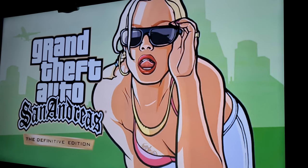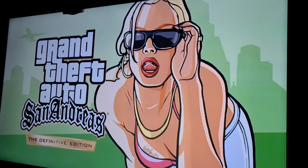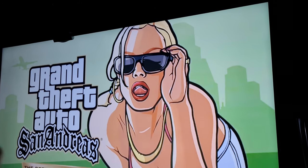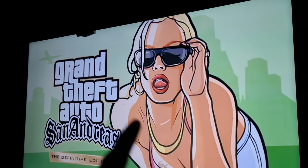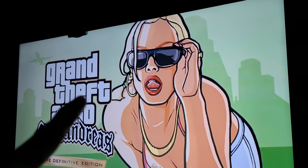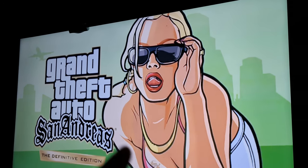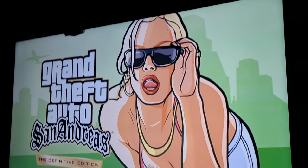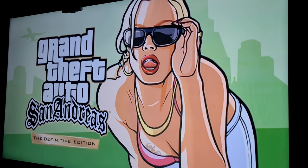As you guys can see, they basically changed up the details. In the original loading screen it was a yellow color, and behind her it showed the Vinewood sign. But now that's been replaced — instead it shows a plane flying across. Let me show you guys the original loading screen.